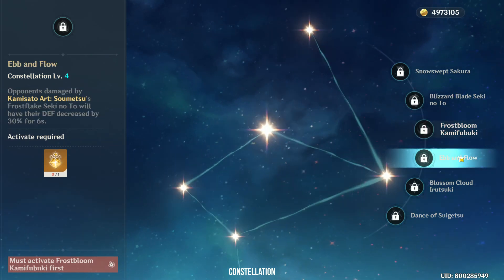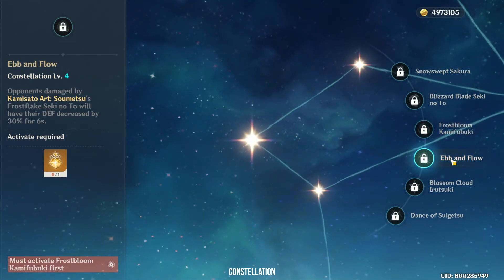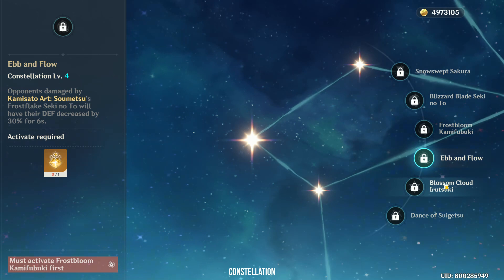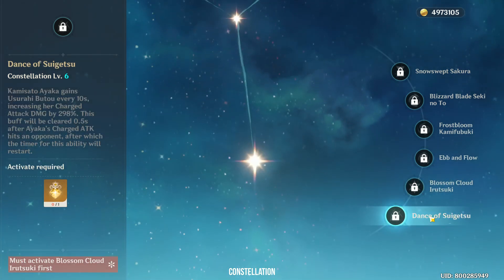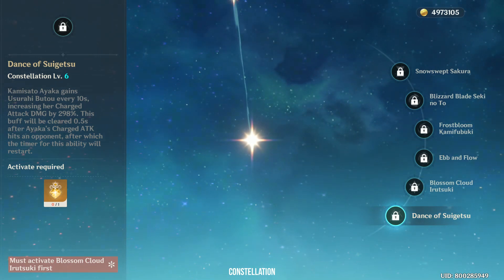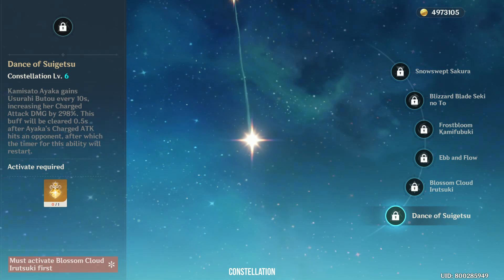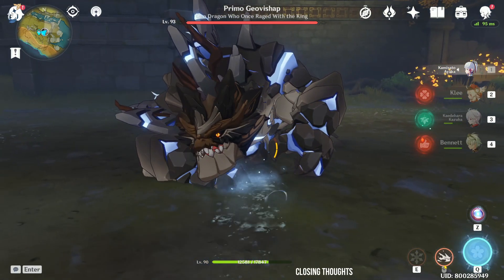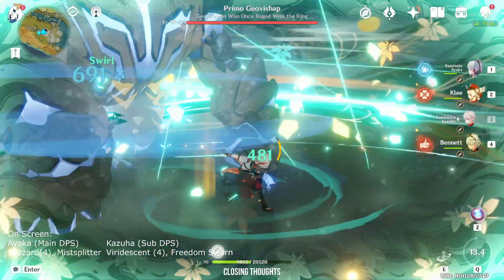Constellation 3 raises her burst by 3 levels, while Constellation 4 reduces the target's defense by 30% — this is defense shred, not elemental shred, and very hard to get. Constellation 5 increases her skill by 3 levels but isn't something you'd aim for. As for Constellation 6, it makes her charge attack go from 30k to 80k but only occurs once every 10 seconds — not as insane as Eula's damage pump. The multiplier is high but the base skill damage isn't, so it's nice but not utterly broken.